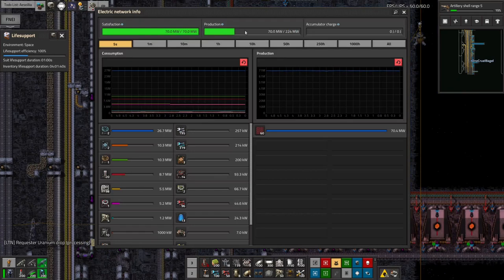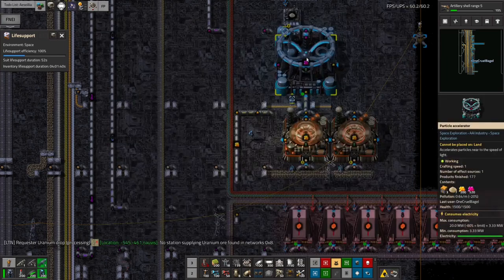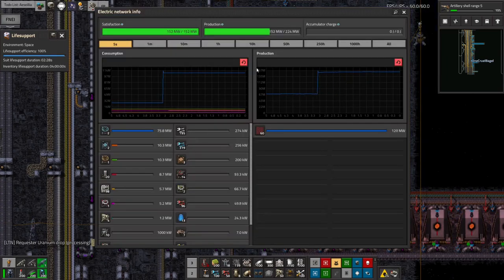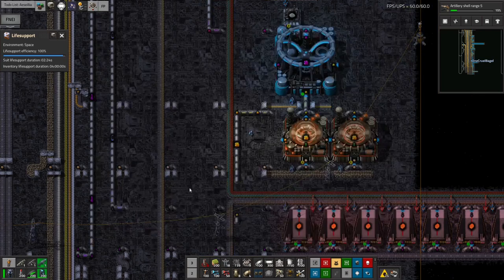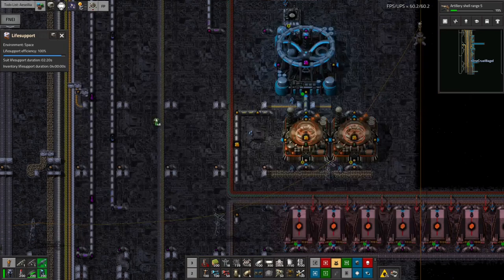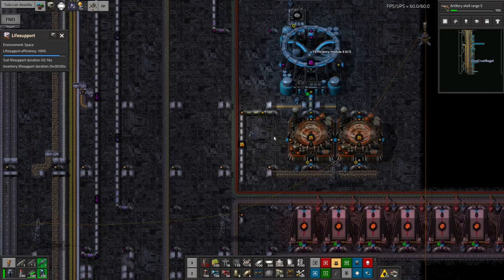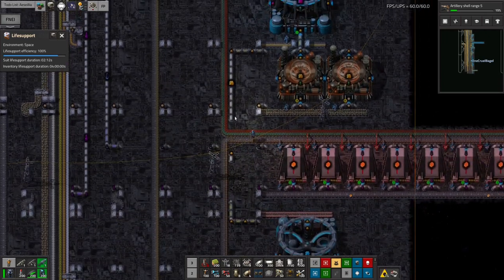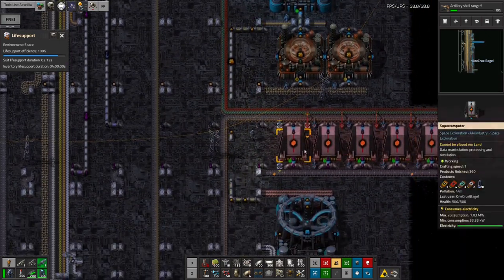I've got 60 red solar panels up top producing potentially 224 megawatts, which is a lot given I'm only using 70 at the moment. If I take that efficiency module back out you can see the power usage suddenly leaps back up again - that shows you just how much power these particle accelerators use. So we'll leave that in there because it makes enough of a difference to be absolutely worth it.